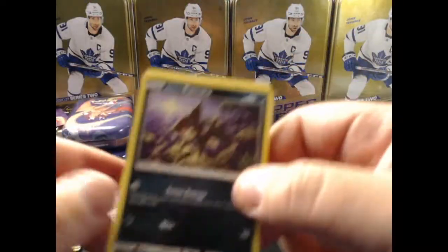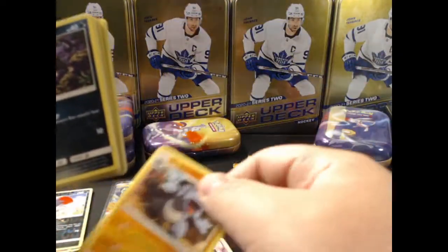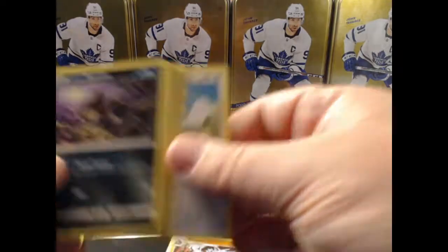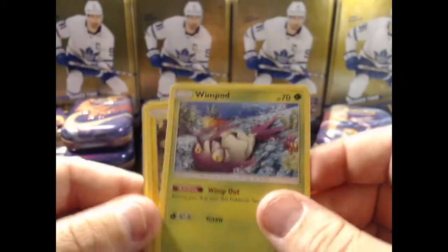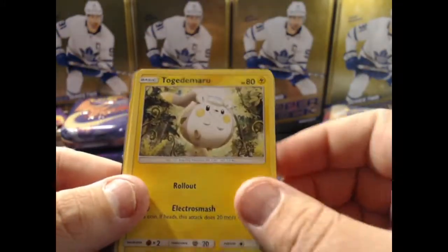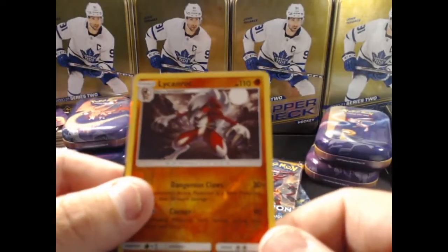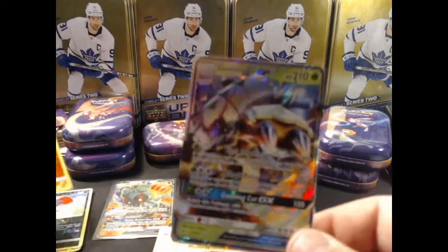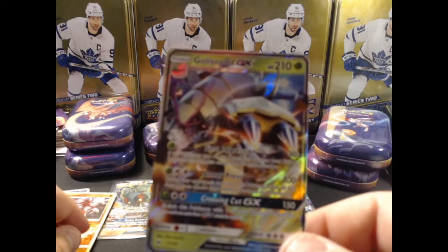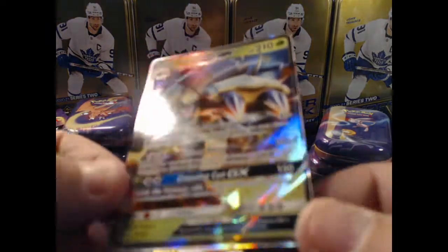For the price point of these I don't think you can go wrong. Another Ride-On - we've got quite a few of those now. Noctowl, Mount Lanakila, energy. Let's see if we can get the camera in focus. Looks like we do have something here - we have a Lickitung and Raichu as a Stage 1, and another GX - we have a Golisopod GX!